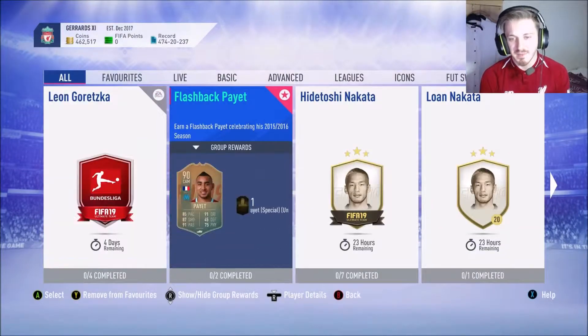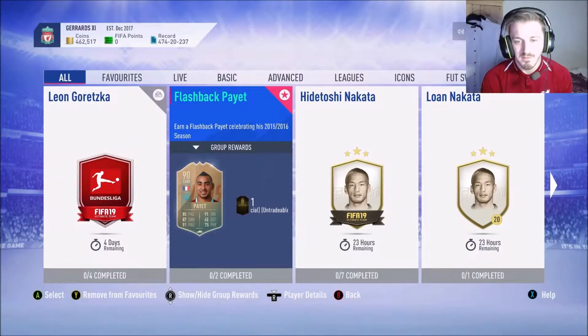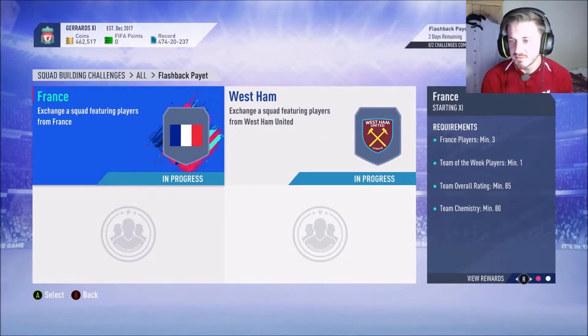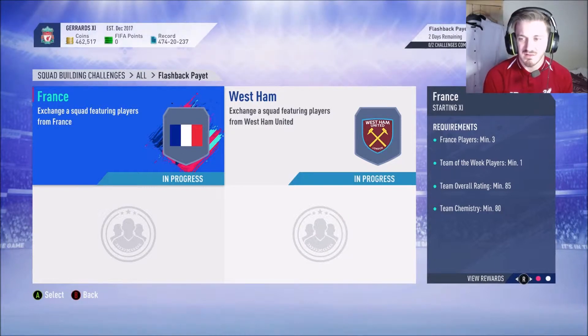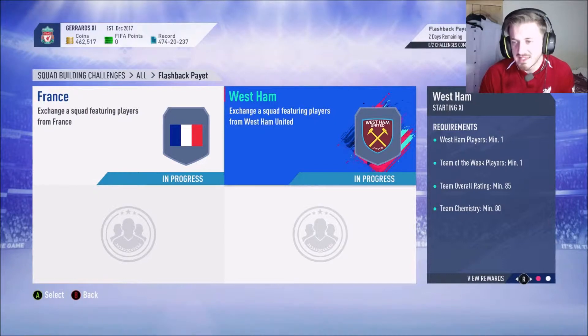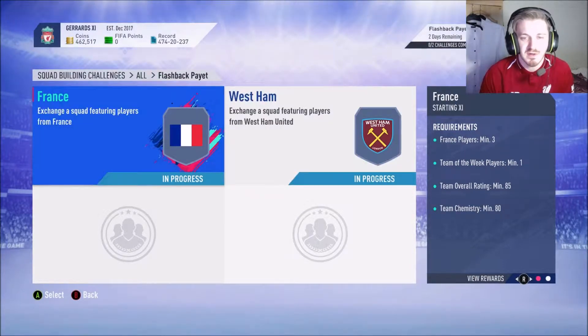EA went and released a flashback — looks pretty decent so we're gonna do it. You need a French team — well, not a full French team — minimum three French players, one team in a week, 85 rated. And then a West Ham team with one West Ham player, one team, a week, and an 85 rating as well.